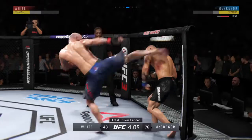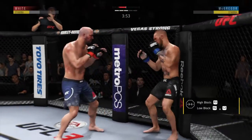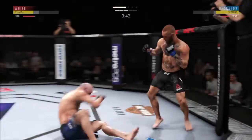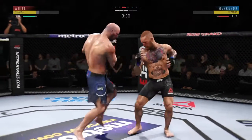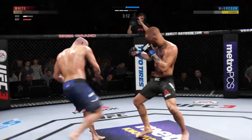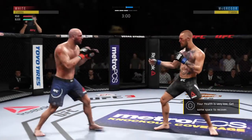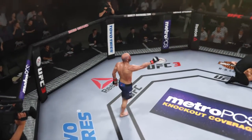McGregor gets absolutely melted by that head kick — he's in big trouble. Head kick! He's down! Big right hook coming, it's blocked. McGregor gets tagged with a kick. He counters with a big right punch. Big knee! He's in big trouble here. He's out of the way. Big, big roundhouse kick KO for the victory.